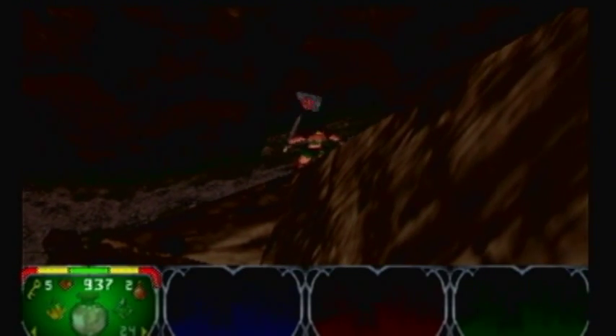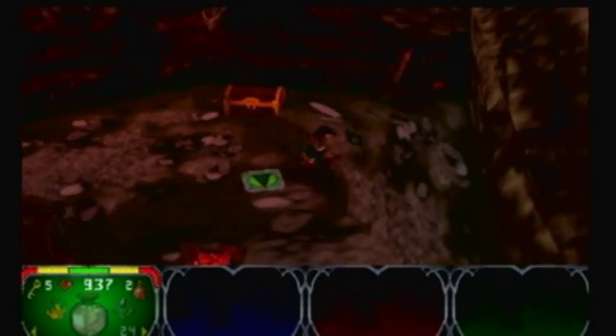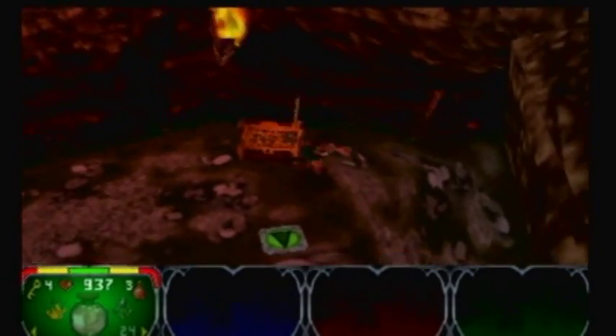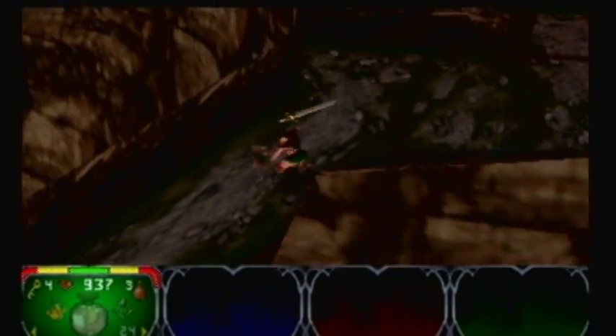This is a runestone — you might have seen it in the intro cutscene. The narrator likes to talk over whenever you get a runestone. If you like to explore like me, the runestones won't be too hard to find, because that wall was very obviously different than the other walls. So it's easy to find.